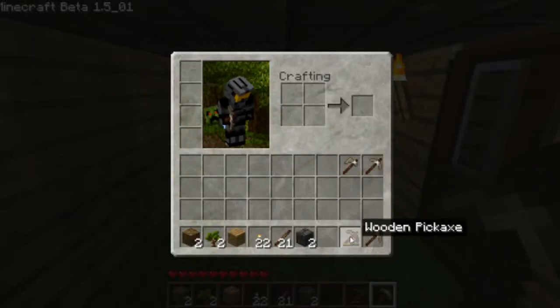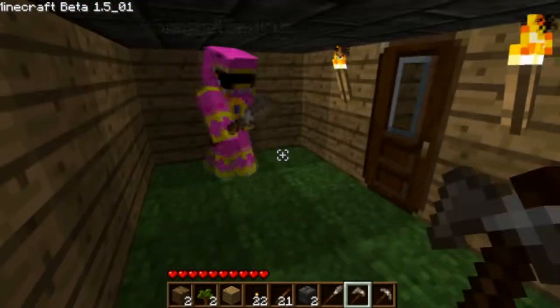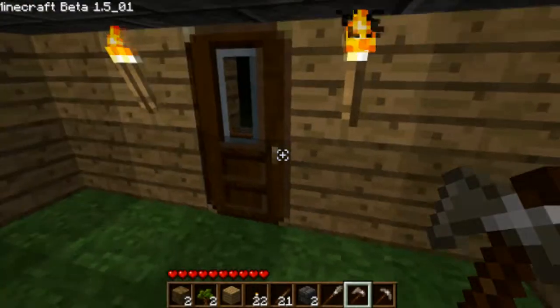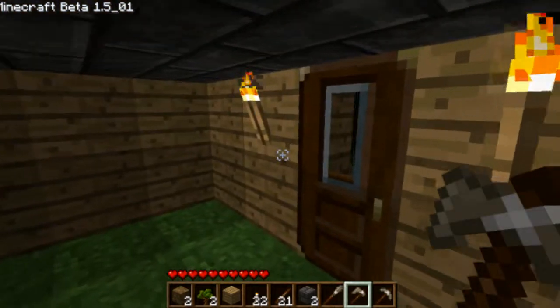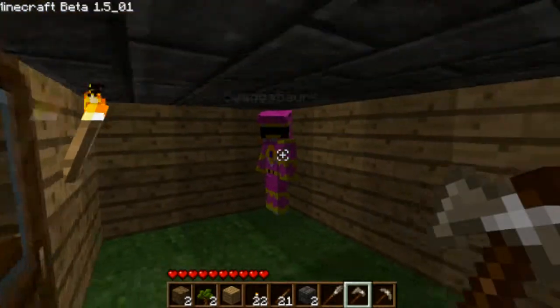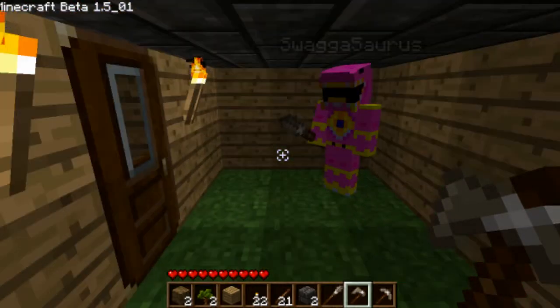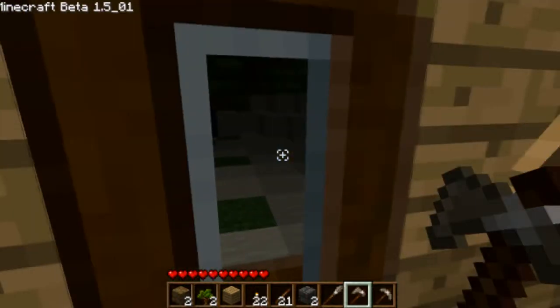There's a sword there for you if you want it. So I guess this first episode is basically just making the house. This pretty much sums up episode one. We've established the basic items and basic ways of getting shelter. See you guys later — any comments? Bye.